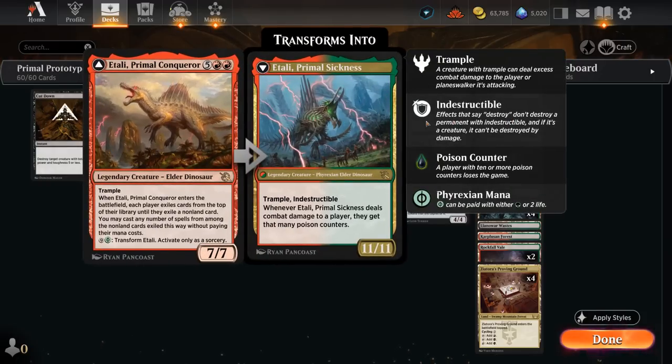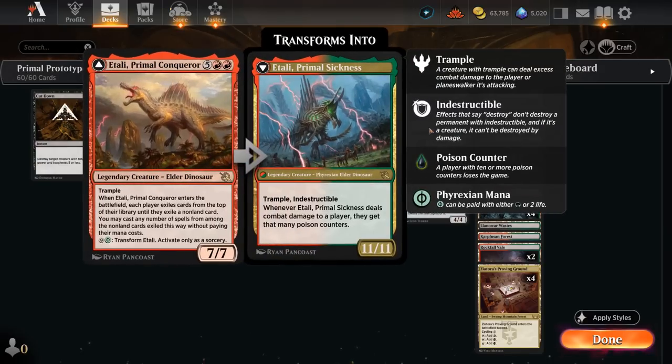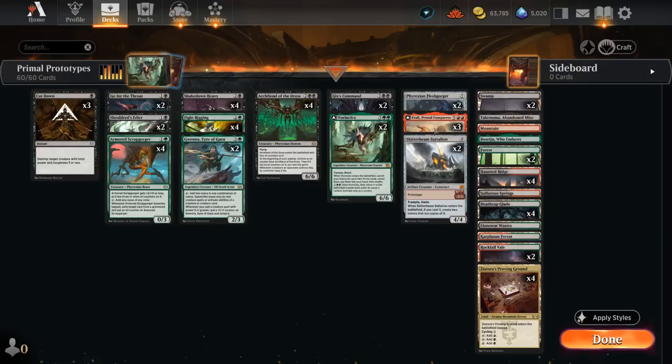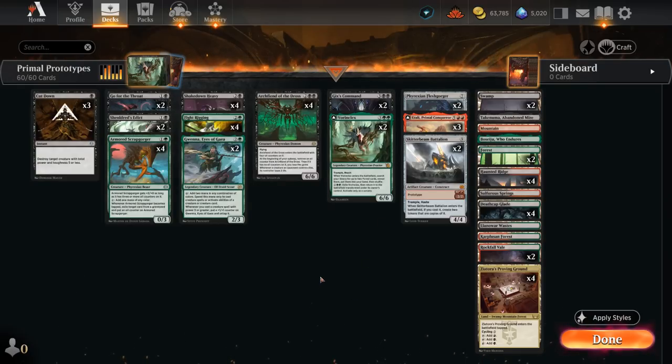We have 3 copies of Itali, Primal Conqueror. We can potentially ramp into it between our Scrabgorger and Gwena, but we're usually hoping to cast it for free through Fight Rigging. Itali can then cast even more spells for free, potentially finding our prototype creatures at full cost for full benefit. Itali can also transform into the Primal Sickness if we've got the mana for it, though that usually doesn't come up in this deck.